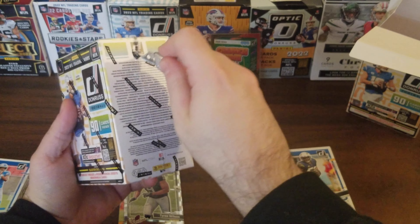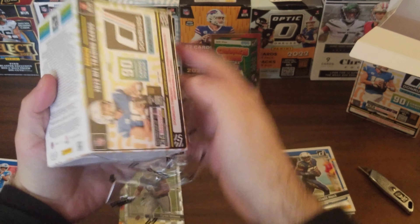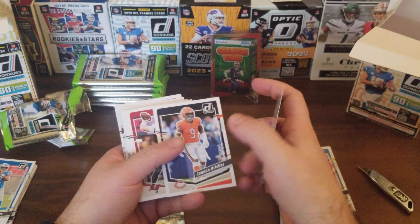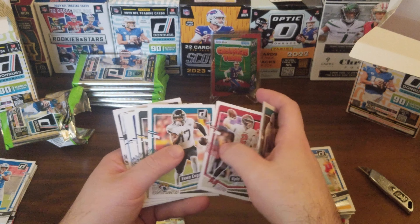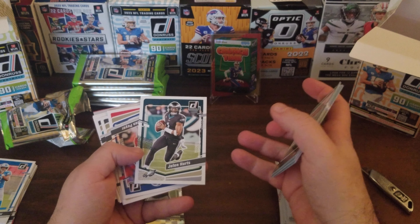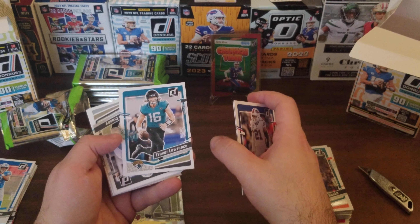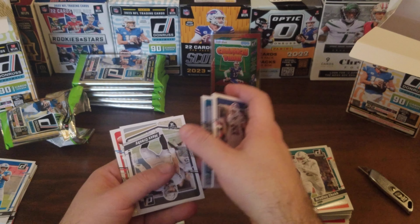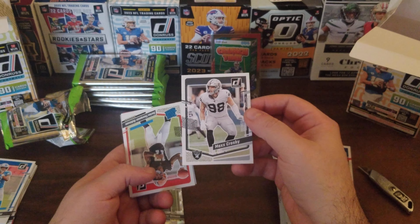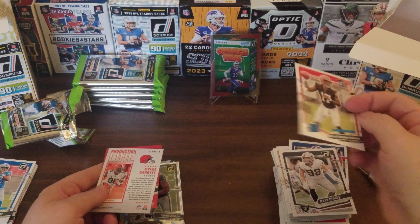Opening up the second box now, still looking for a C.J. Stroud, Bryce Young, or a Downtown — that would be even better. Bradley Chubb, Jaquan Brisker, Carli Trask, Evan Ingram, Preston Smith, Ronnie Thomas, Marcus Lawrence. Ooh, a Jalen Hurts card — who will probably rebound next year. Jordan Love, Derek Carr, Trevor Lawrence — had a good season but fell apart at the end, hopefully next season's better. Max Crosby, who will be staying on the Raiders because Antonio Pierce is returning as head coach. Dorian Thompson-Robinson.